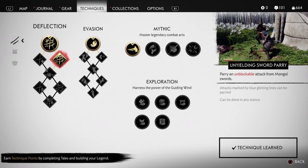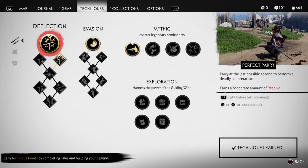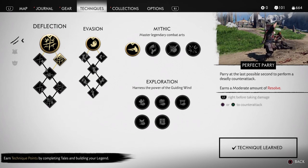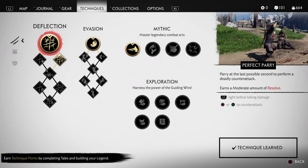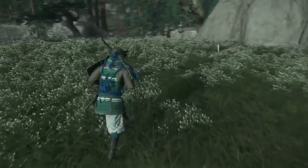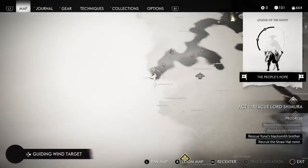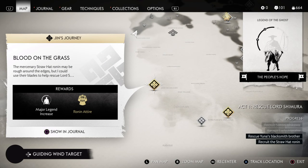The other point I invested in the deflection of the yielding sword parry against Mongol attacks. So those dual sword carrying guys, we can now parry. I still had a problem - I usually parry but I do not press square immediately. It should be as soon as we parry, we should press square immediately and we would have done a counterattack. So I am still learning the control buttons. Anyway, we have finished that. And 'Blood on the Grass' - the mercenary straw hat Ronin may be rough around the edges, but I could use their blades to help rescue Lord Shimura.